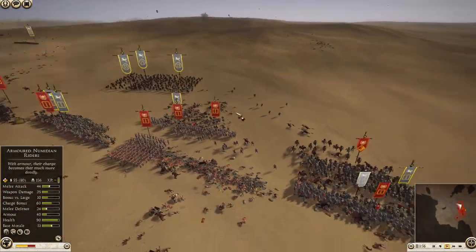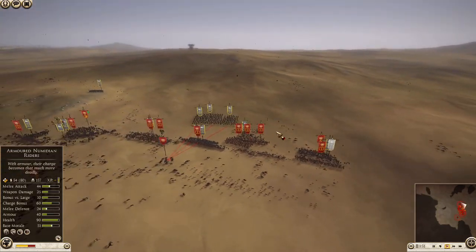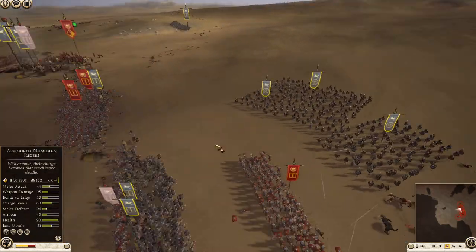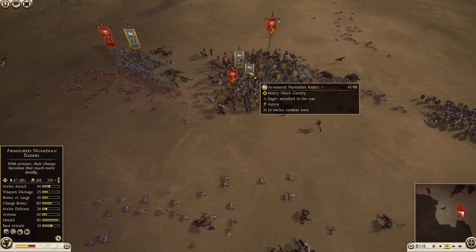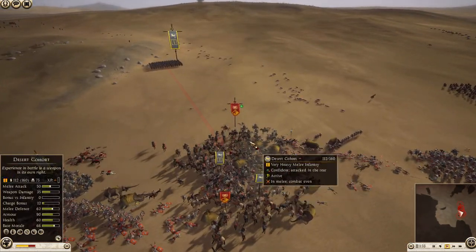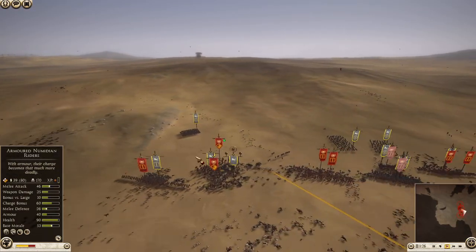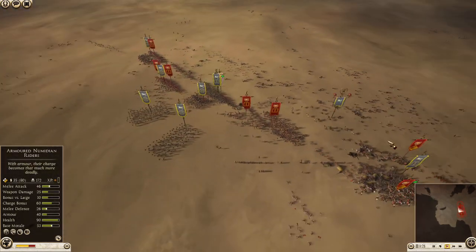My desert cohorts are not holding very well against this — they're not meant to; they're meant to just hold in so my cavalry does the work. Unfortunately most of my cavalry got annihilated in the beginning. I lost a lot of cavalry over here, but I did get enough kills that his units are faltering. My general is at 170 kills — fantastic for a general unit. I'm breaking this side, freeing up a lot more units. My unit of desert cohort, which is pretty much winded, is coming back into the battle. I believe this is pretty much game.